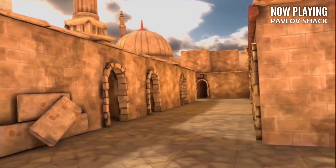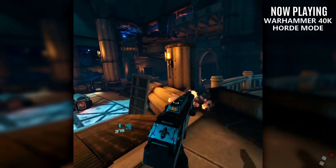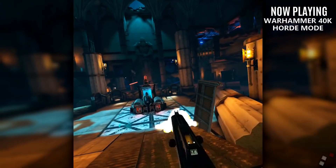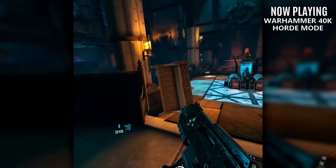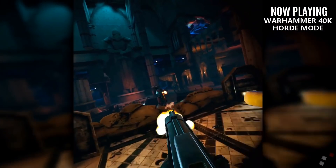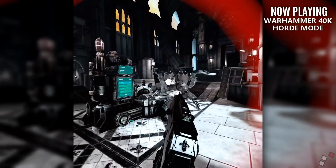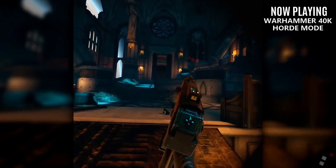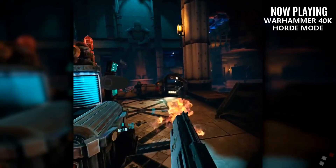If you're not interested in online PvP titles, the single-player game Warhammer 40k Battle Sister has just received the Horde Mode update. Back in February, developers Pixel Toys gave us a graphical update for the Oculus Quest 2, and now they're back with this endless-style Horde Mode. You'll battle continuous waves of difficulty-increasing enemies. Currently this mode has one map, but two more are coming soon, and eventually you'll be able to play co-op with a friend.